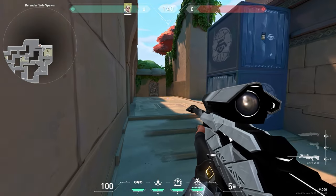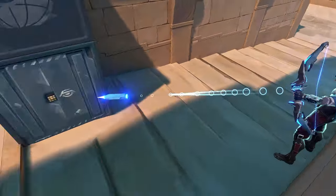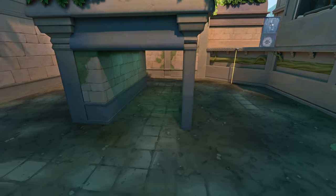From this wall, go to this wall, just aim to this spot, and do a full charge. This arrow reveals most of A-sight.